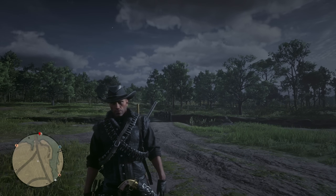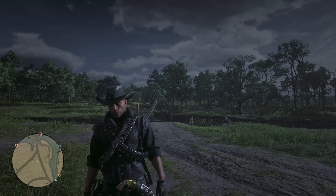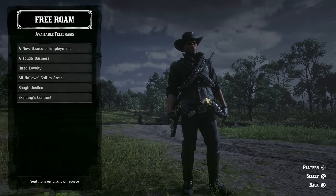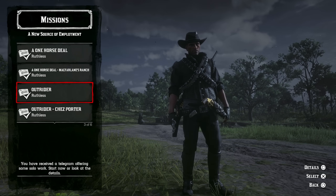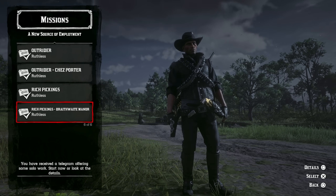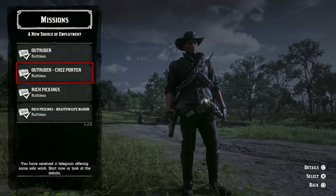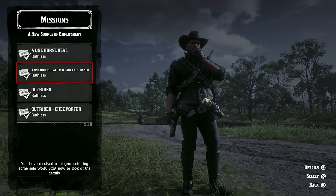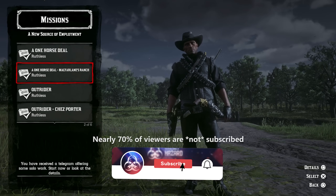Anyways, really, really fun Braithwaite Manor robbery mission. Super fun. If you guys haven't played any of those newer source of employment missions with the different variants — of course we have the standard ones: One Horse Deal at Emerald Ranch, Outrider that will take you either to Armadillo or Blackwater, or Rich Pickings in San Denis at the Mayor's House. Try out these other ones at Braithwaite Manor. The Shea Porter outrider is over by Cattail Pond, and sometimes you go to Coulter, sometimes you go all the way up to Calumet Ravine. And then the One Horse Deal at McFarland's Ranch deals with the Rose Gray Arabian. They're all just super fun — I like the newer ones versus the old.